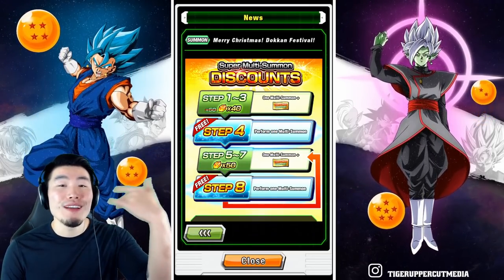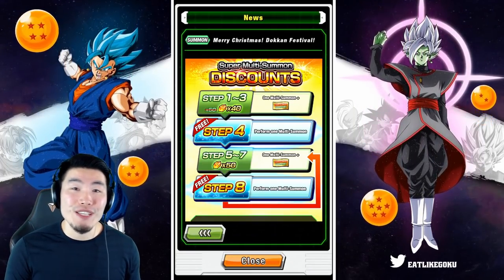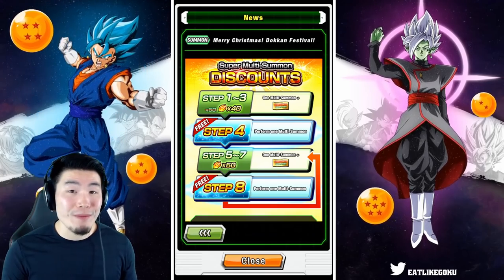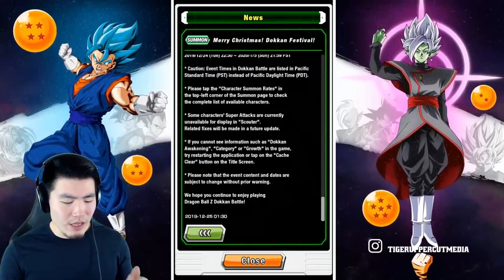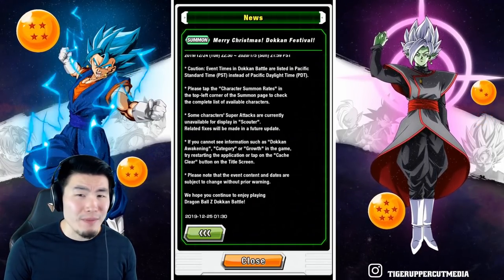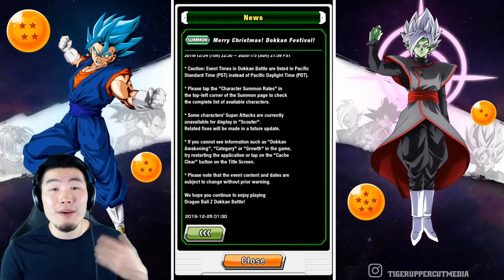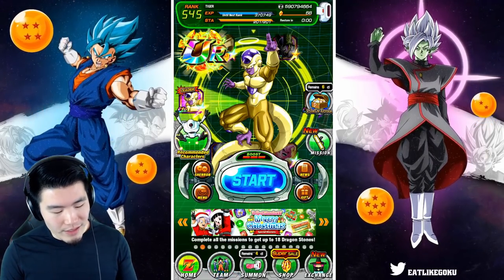Let me know in the comments down below how you guys did, because I would love to hear about some LR Super Saiyan 4 pulls and LR Gohan and Goten pulls. They are some of the best units in the game — all three of them are probably in the top five, definitely top 10, but maybe even top five. They're all amazing and they're worth the summon.